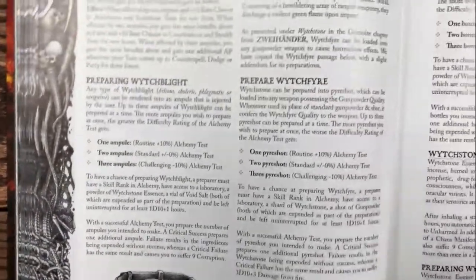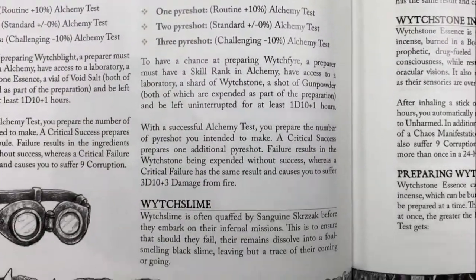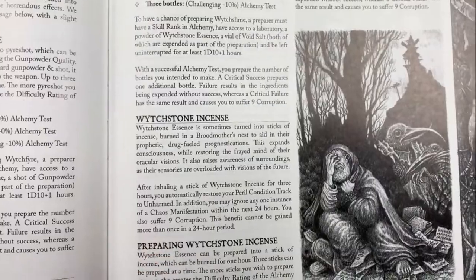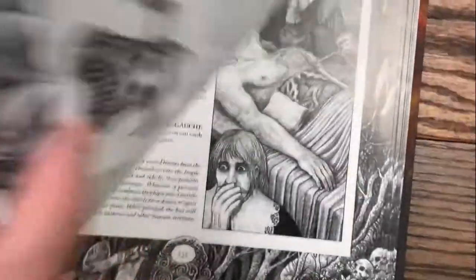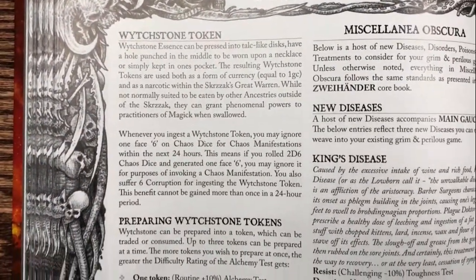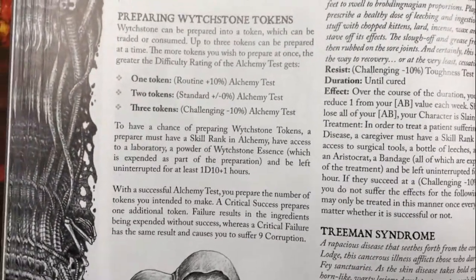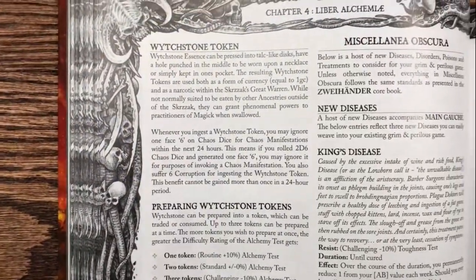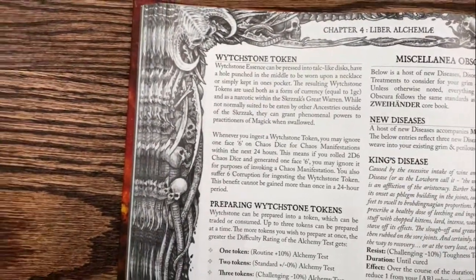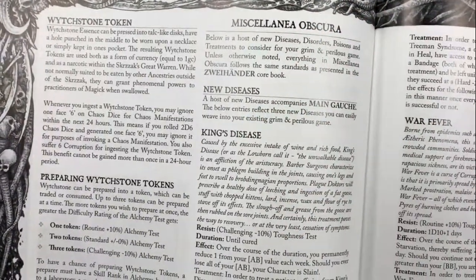Of course there's a subsystem to create your own Witch Blight. Then we go back to Witch Science weaponry - how to actually make Witchfire and utilize these weapons, how to create Witch Slime to dissolve things instantly, and how to use Witchstone essence to meditate. There's a lot of really cool stuff like Witchstone tokens, which can be crushed and snorted to succeed skill tests for incantation - and they're worth money, because the Skrzak underworld has its own economy run by Witchstone, using little tokens they carry in their pockets.